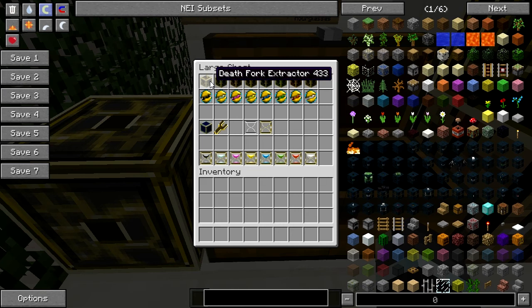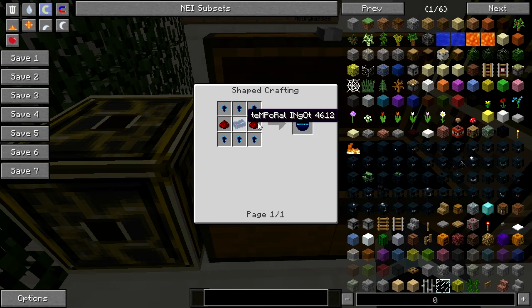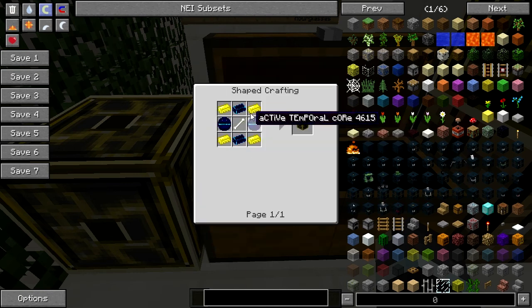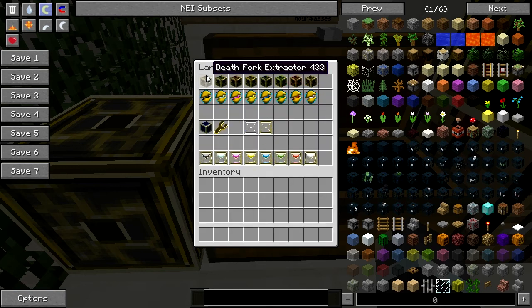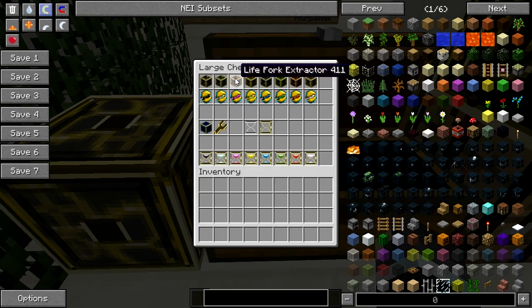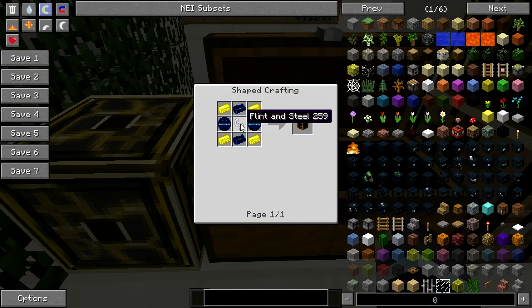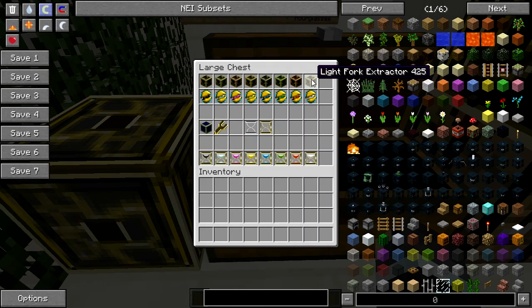Let's check out the crafting recipes. For the Death Fog Extractor, it is pretty expensive to make. You need Active Temporal Coal — I went through that recipe already. You also need Nuggets, Temporal Ingots, Redstone, Brass Ingots, and Bone. For Lunar, you need Gas Steel instead. For Life, you need a Golden Apple. For Air, you need a Feather. Very simple. For Water, you need Water. For Earth, you need Stone. For Fire, you need Flint and Steel. And for Light, you need a Torch.